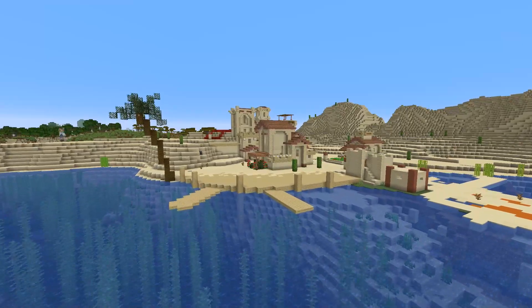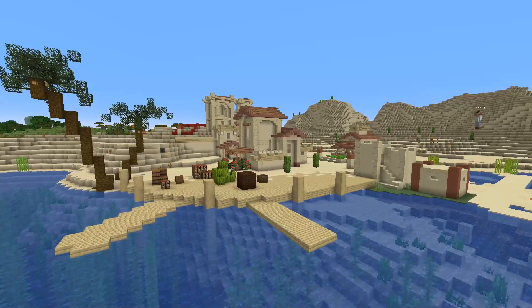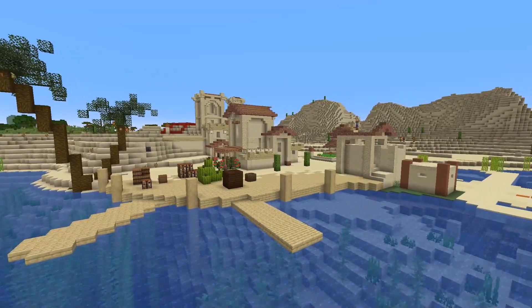They're just so lovely with all of the decoration options and color that you can add here, adding in some palm trees and then some buildings off to the side to really finish off the look.